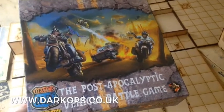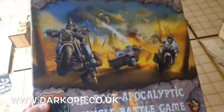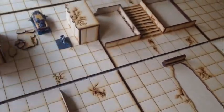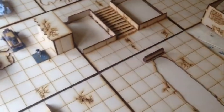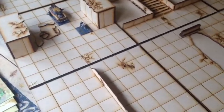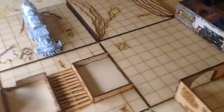These are the upgrade MDF terrain system for Devil's Run Route 666 by Weirdforge Games - essentially a Mad Max board game. We're replacing the card stock from the core set. There are four sheets of double-sided card giving eight tiles. We've officially licensed them through Weirdforge Games; they're exact copies of the ones you get in the artwork, and there are eight tiles.